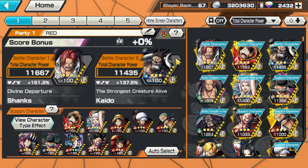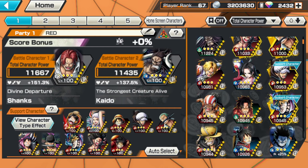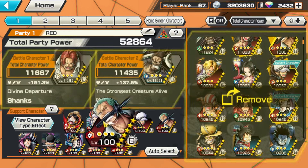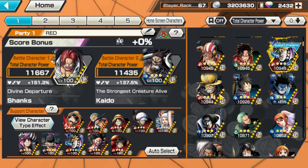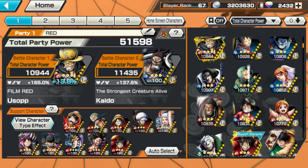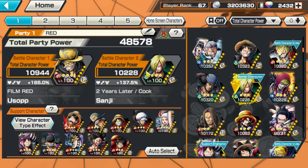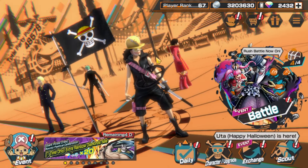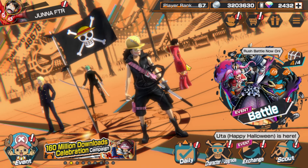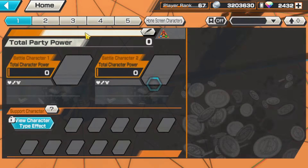What you have to do is the same — put four characters from the same pirate crew. On our first four units, you guys can see here: two units in our main party and then two units in our support party. See that — Luffy, Zoro, Usopp, Nami. Now see, the Straw Hat pirate crew flag is also appearing without even turning on the display home screen character.